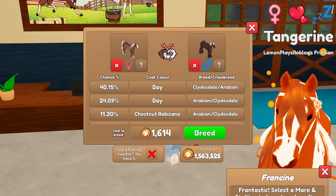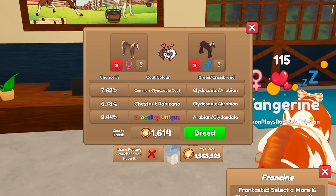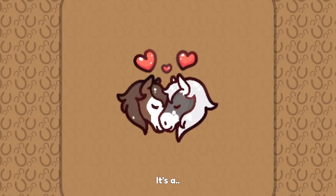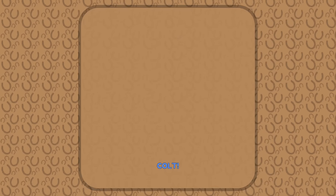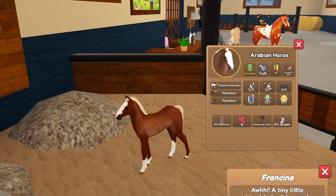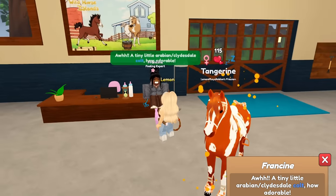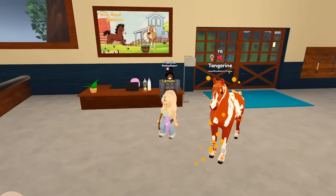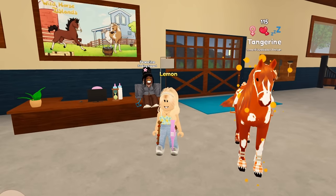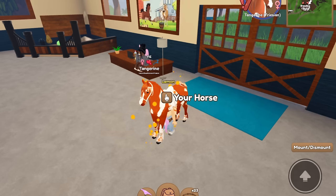As you can see on the bottom, there is a 2.44% chance of a breeding unique outcome. Let's hope that we can get that — if I get any other of these outcomes it's not really that good. Let's go ahead and breed. Oh, it didn't pop up in the chat so we don't have any luck. We just got a normal chestnut rabicano Arabian, so our first one was a fail, disappointingly.